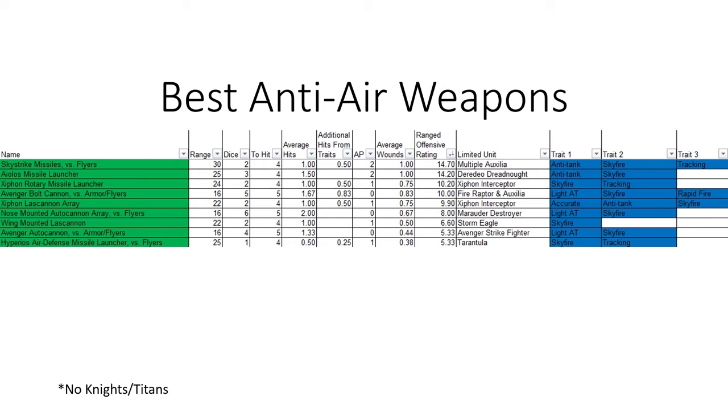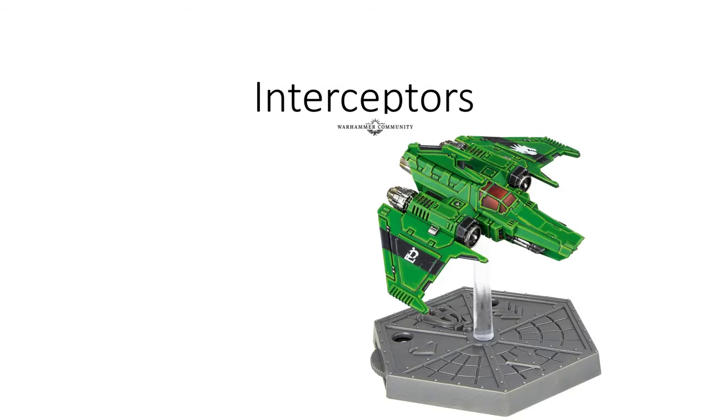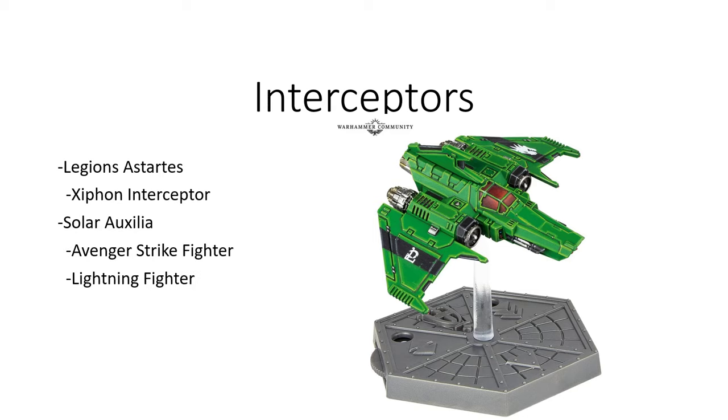So these are going to be the weapons to look for when saying, hey, I want something in my formation that's going to be able to deal with these flyers because I think they're going to be there quite a bit. Interceptors are another way to deal with flyers. For Legions Astartes there's the Xiphon, and for Solar Auxiliary you get the Avenger, the Lightning, and the Thunderbolt. All of these come with the ability to shoot one of their weapons as an interceptor weapon during the movement phase.